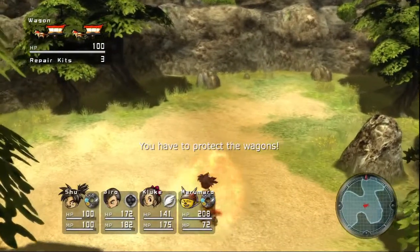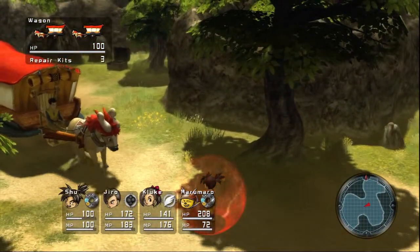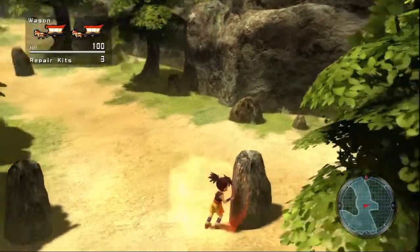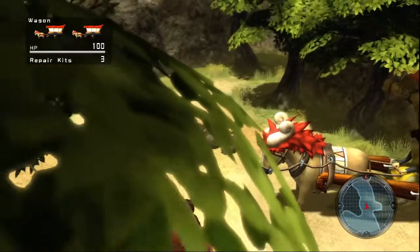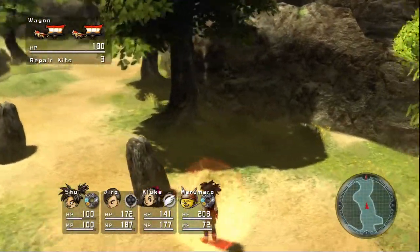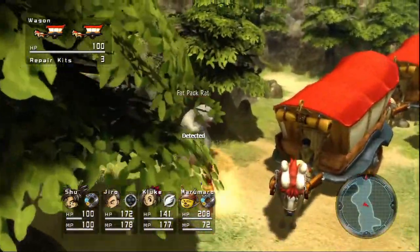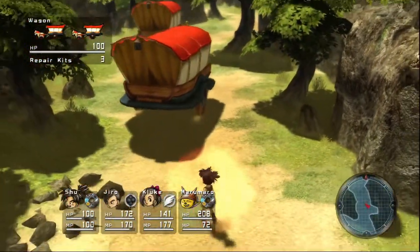I want to run ahead and try to get these rocks pushed down. But if I go too far ahead, the scared little donkey-horse thingies — yeah, I think they're more donkeys than horses, or kind of like donkey-ram hybrids. If you get too far ahead, they get scared. I don't know why, they just do. Let's push the rocks down.